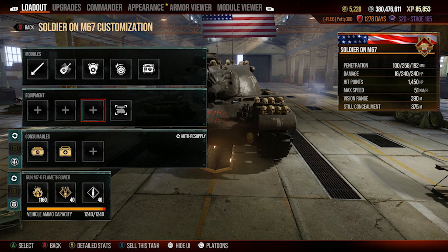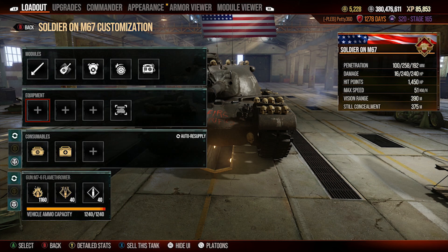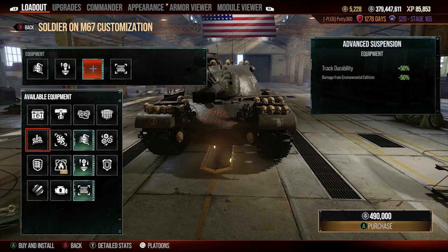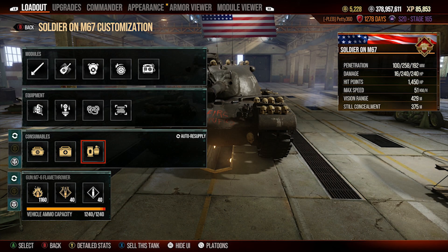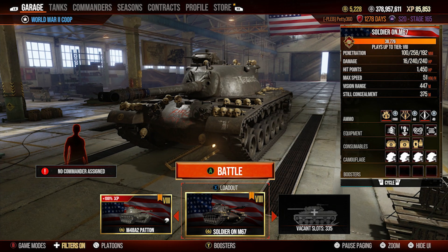For equipment on the Soldier On M67 I run advanced loader, vertical stabilizers, and optics. The advanced loader gives 10% better DPM, vertical stabilizers help gun handling as much as possible, and optics buff my view range up as high as it can go. With optics and food you get up to 447 metres view range without crew skills, which is pretty damn nice.